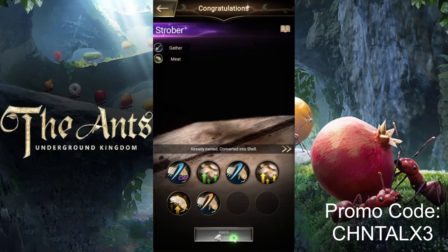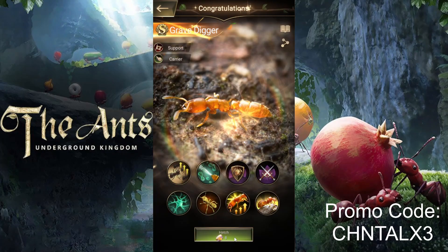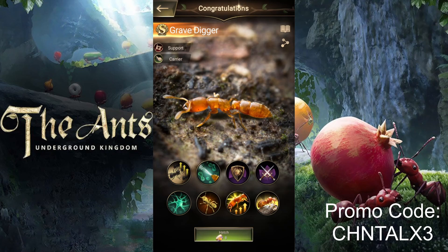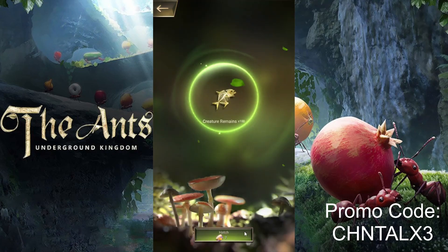Purple one. I hear my power go up — I got Grave Digger! This one is so adorable and cool. It's support with carrier. This one is so cute! I hope it's good — it really is cute. Okay, so we got Grave Digger. I have eight left, so who knows.